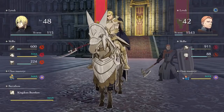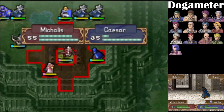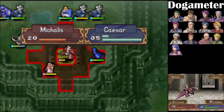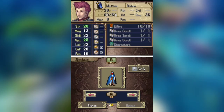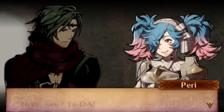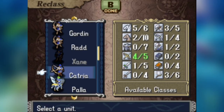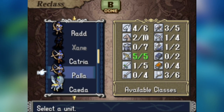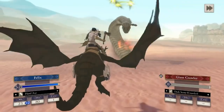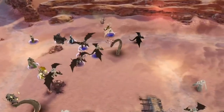Shadow Dragon was the first game to have reclassing, meaning everyone can live out their dreams of making Caesar a dark mage. However, the mechanic is much simpler than in its later incarnations — you only need to select any class in their set, and boom, that's it. No marrying to unlock new classes, no exams, no nothing. However, it does limit how many units you can have in a certain class. Gee, I wonder if another Fire Emblem game in the franchise should have had that.